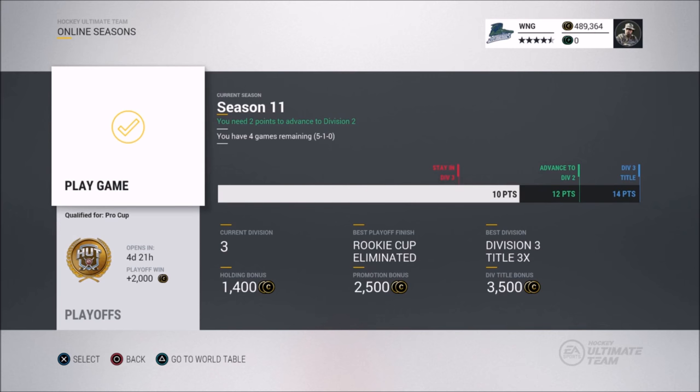Method number two is very simple — all of you know it. It's simply just playing games. Each game you play you get between 800 to 1000 coins regardless of winning or losing, and that'll really start to add up. You just need to grind games. I know it's tedious but honestly it makes a difference, and on top of it you have the div title bonus, promotion bonus, and holding bonus.